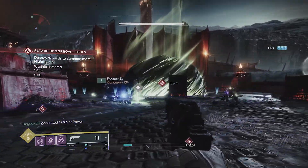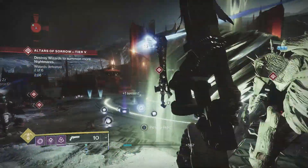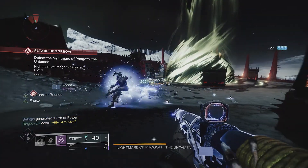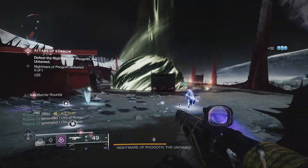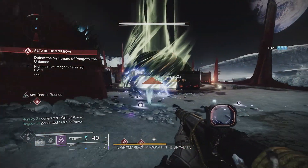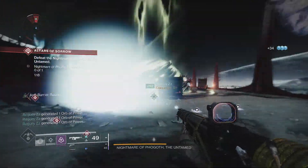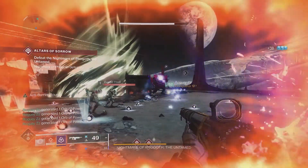Raiden Flux is the natural choice for our exotic armor piece, increasing the duration and damage of Arc Strider even further. Once you have three stacks of Synapse Junction, there is little that stands in your way — every red bar and yellow bar will go down in about one light attack or so. For the tougher combatants, make sure you are maximizing your damage output with the light attack, light attack, heavy attack combo.